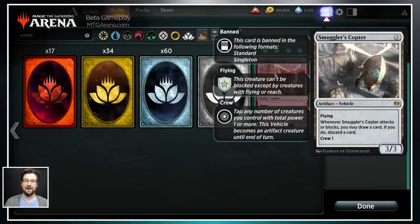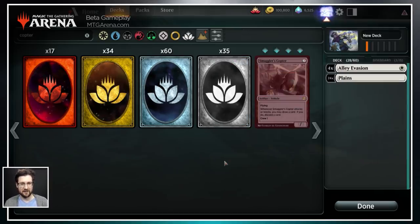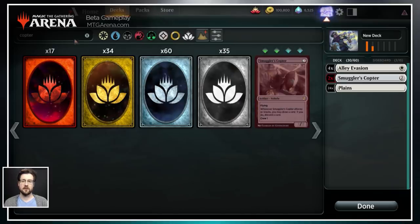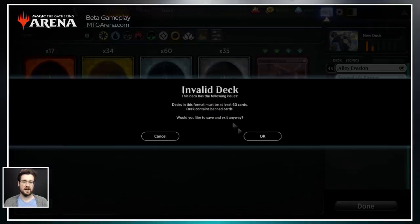Smuggler's Copter is banned in our standard and singleton formats. If you try to add it to your deck, you certainly can, but you'll notice there is a red symbol in the number to let you know that it is currently banned. If you save your deck with a banned card in it, it will give you an option to confirm that you know you're actually trying to do this.